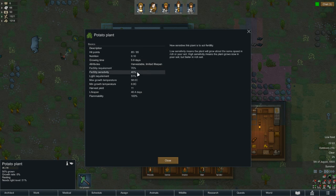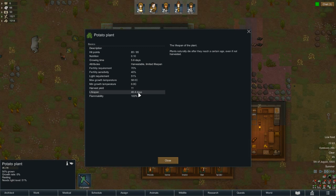It tells you what fertility requirement it needs, what sensitivity it is. Depending on the soil quality, you can take it down to about 40%. Light requirement level, max growth temperature, minimum growth temperature. The live span of the potato plant is 46.4 days.